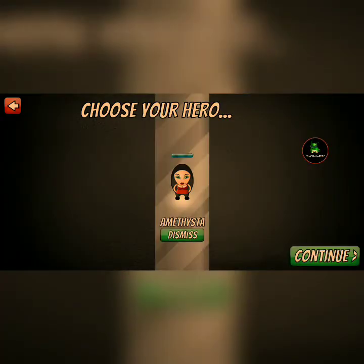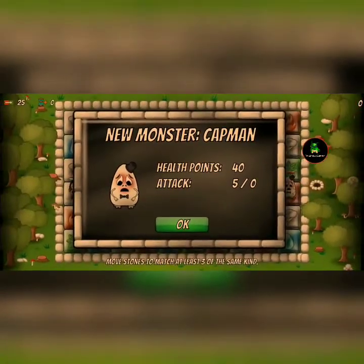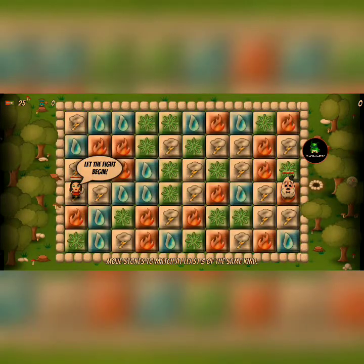Health. Capman — doesn't look like a cap, but okay. 40 health, attack five. Defeat all the monsters. Let's begin the fight.